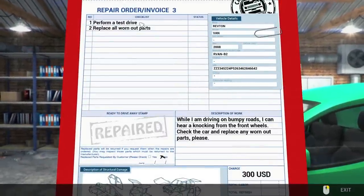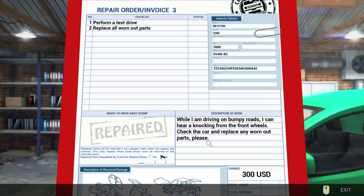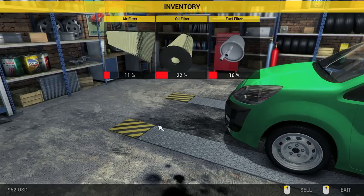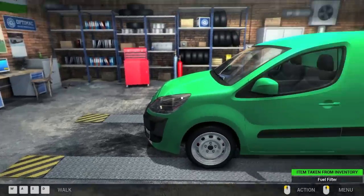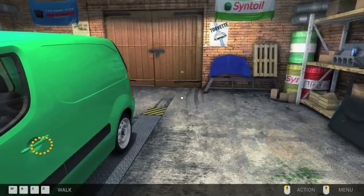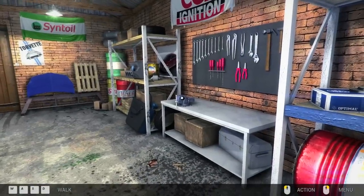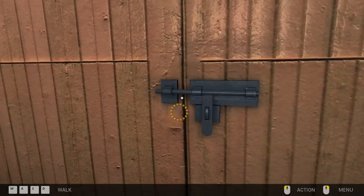Perform a test drive — while driving on bumpy roads, the customer can hear a knocking from the front wheels; check the car and replace any worn out parts. We got $319 for that last job. Oh my gosh — sorry about that guys, I accidentally hit my trackpad and it went to my desktop. We're recording again — thank God the video didn't get corrupted.